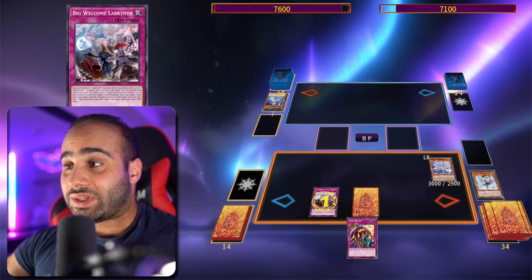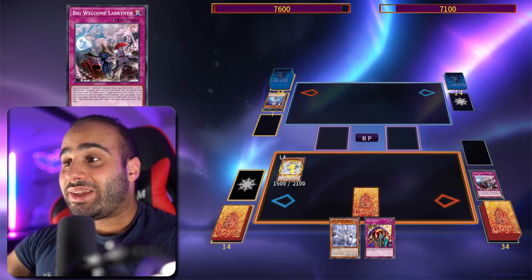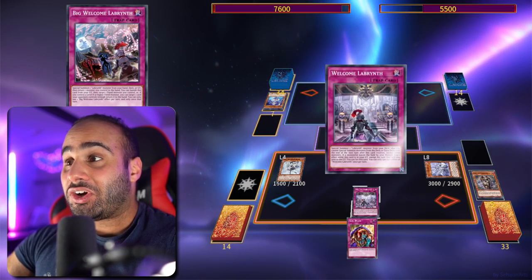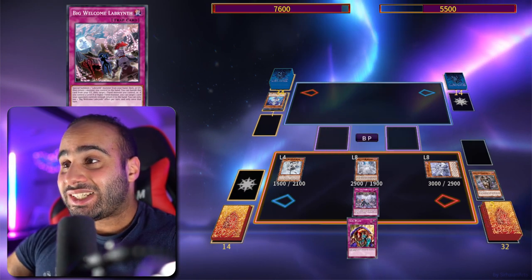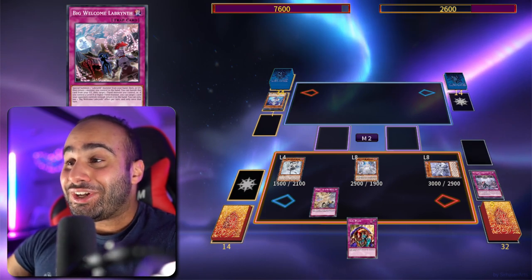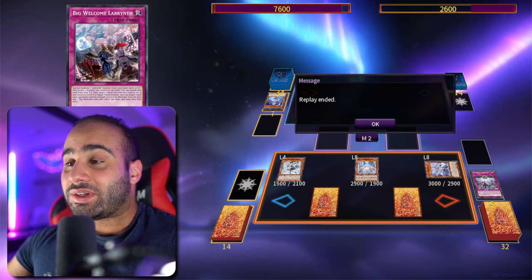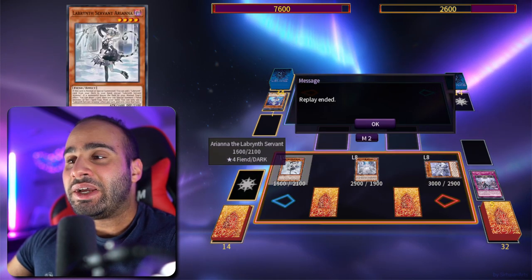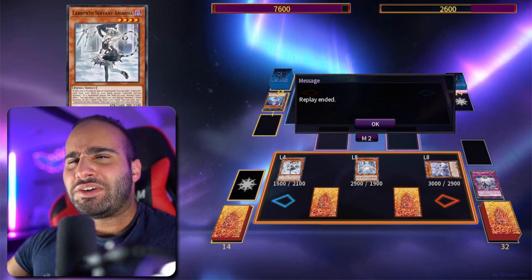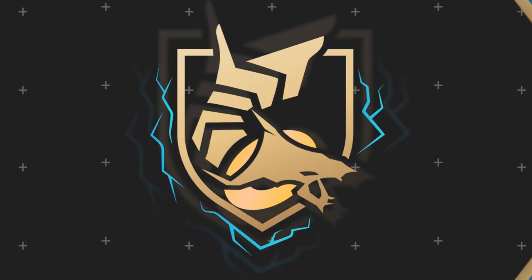Bounce back the Lady of the Labyrinth with Big Welcome Labyrinth, search the Cook Lock, then use it — I can use the trap card right away — which summons the Lovely Labyrinth, and gets back another trap card. Set another card, and this is very similar to what I showcased in combo number one, but this time instead of being like turn five it's turn three — you're basically one turn ahead if you draw the nuts. So in other words, be skillful.